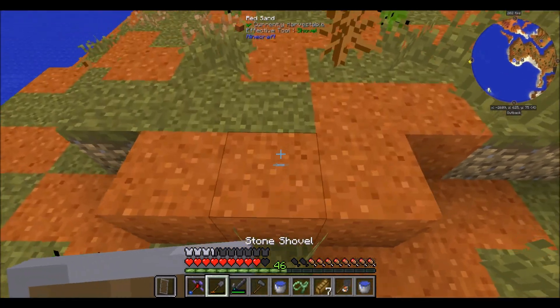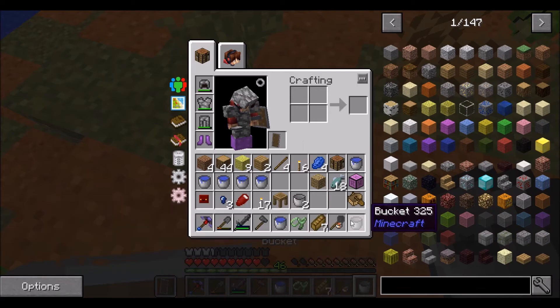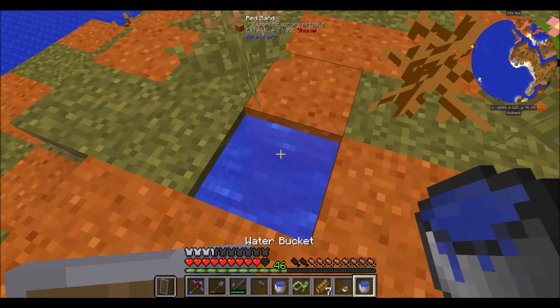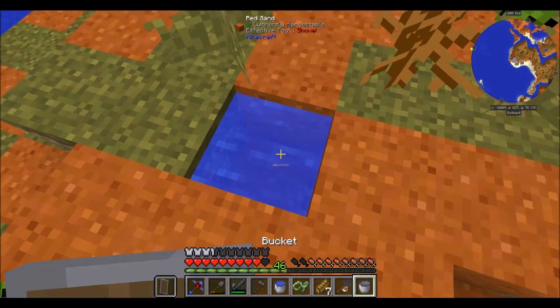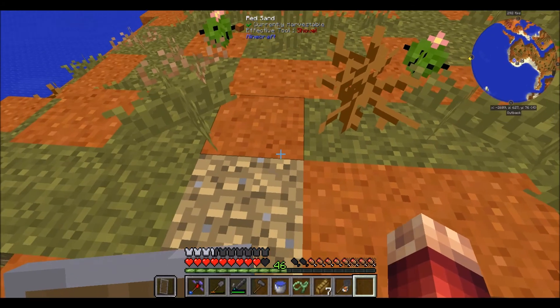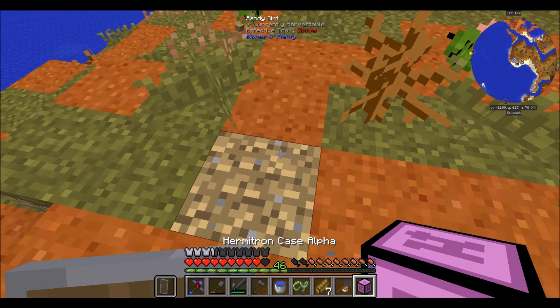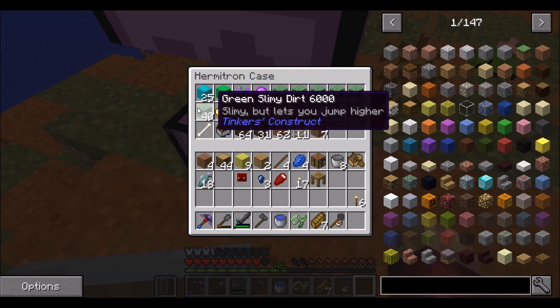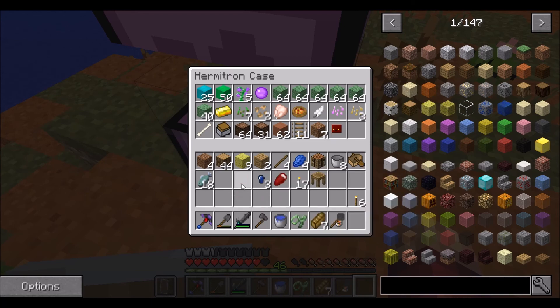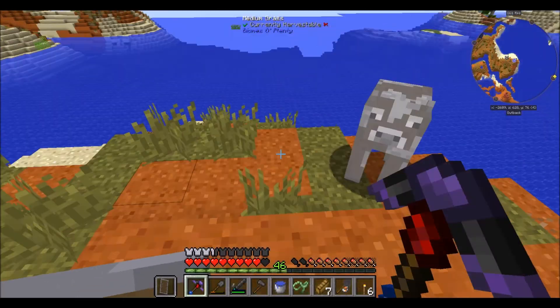I'm going to empty all these water buckets so the buckets will be useful — we can smelt them down for extra iron — but we don't need this many water buckets right now. I looted another slime island and a minecart chest in the mine shafts, and we got sponges as well. That's going to be actually really useful for Tinkers and for these dungeons in the future.